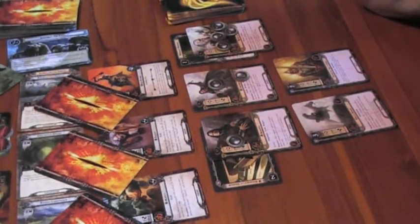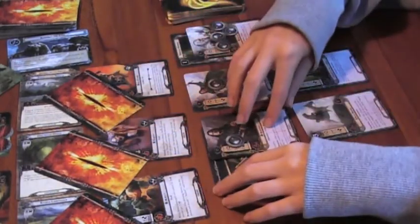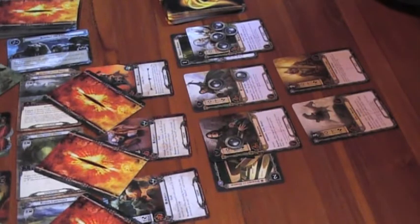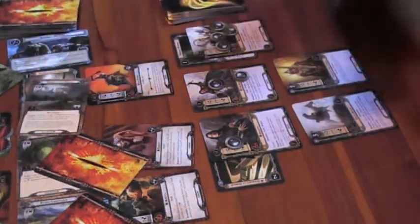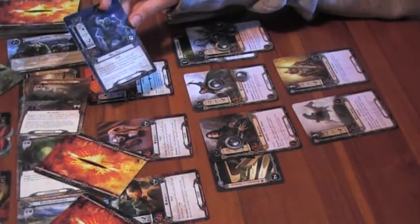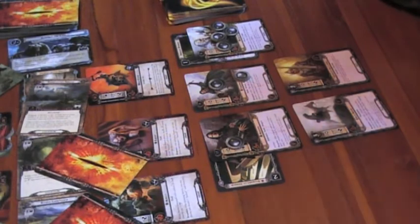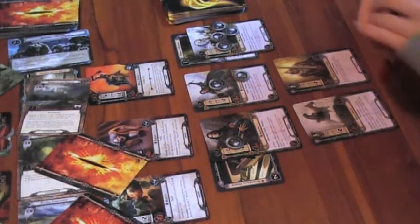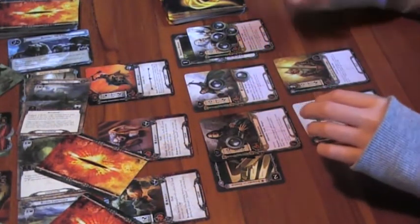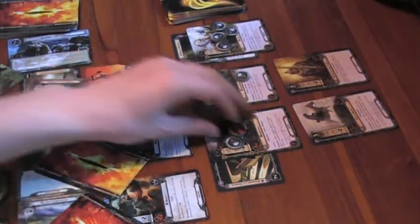I'll do the Wolf Rider first — his attack is two and I'm just not going to defend. It's a hill draw with no shadow effect. Determine combat damage: that's two damage on one of your heroes. It'll have to be Aragorn — two damage on him.